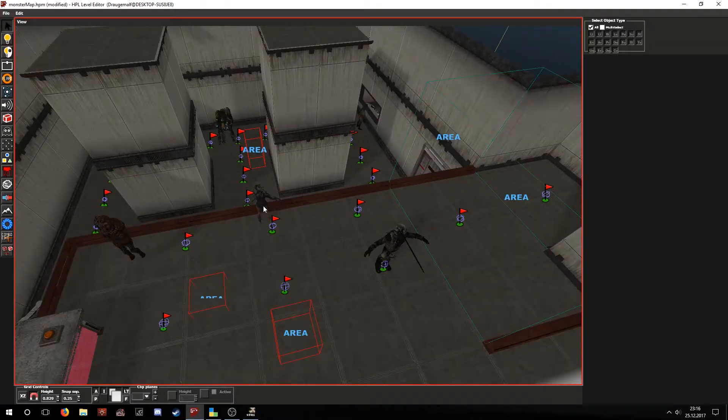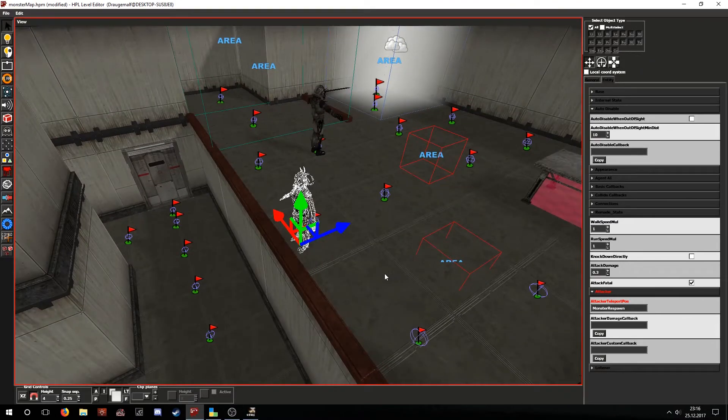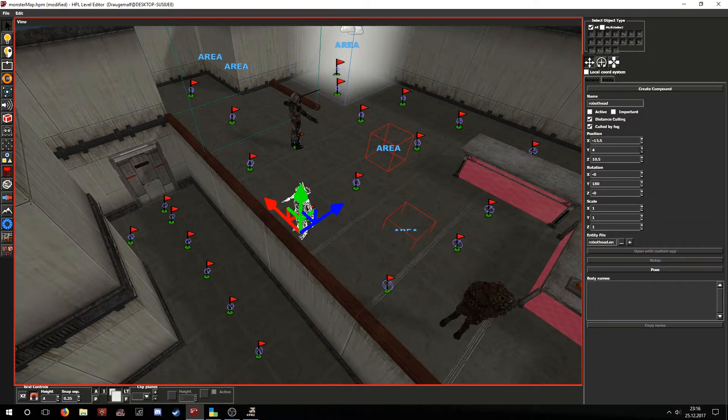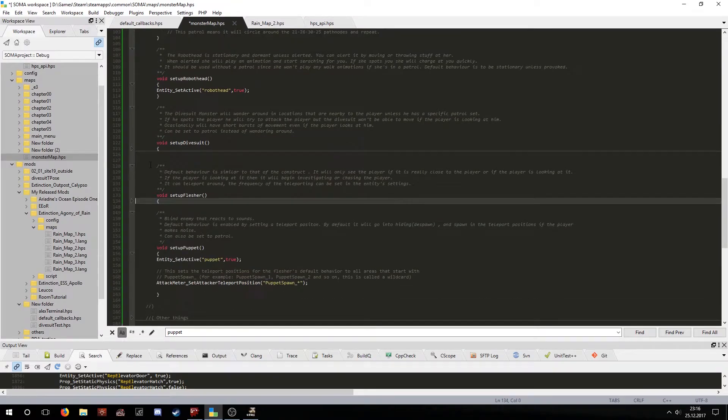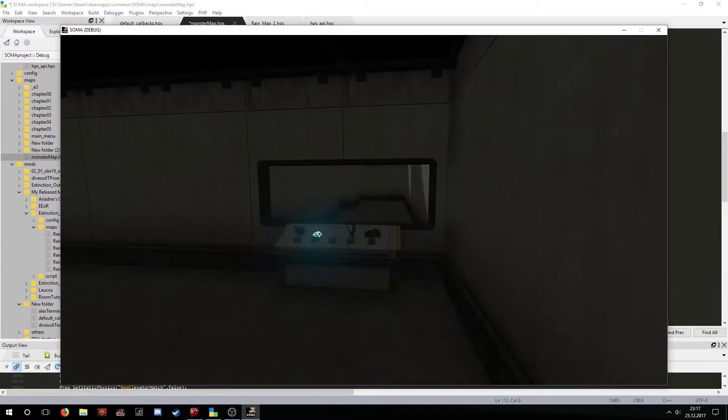Now let's take a look at the robot head. The robot head is a bit different from the flasher and the construct because it is made to be a more stationary kind of enemy and it will not be able to patrol. Theoretically it can patrol but it has no animations when doing so, so it wouldn't look right. Because of this, setting up the robot head is very easy — all you have to do is make the entity active in script using the command: EntitySetActive robot_head true.